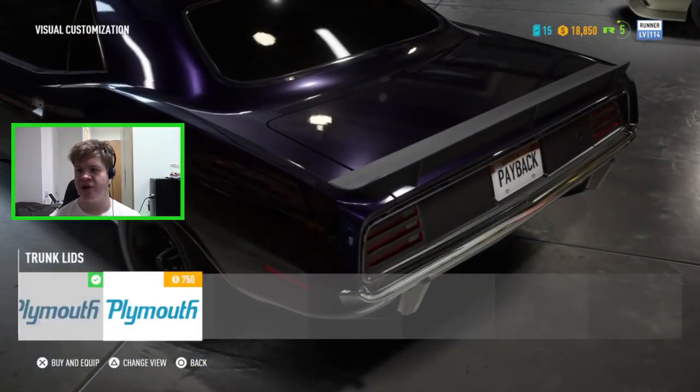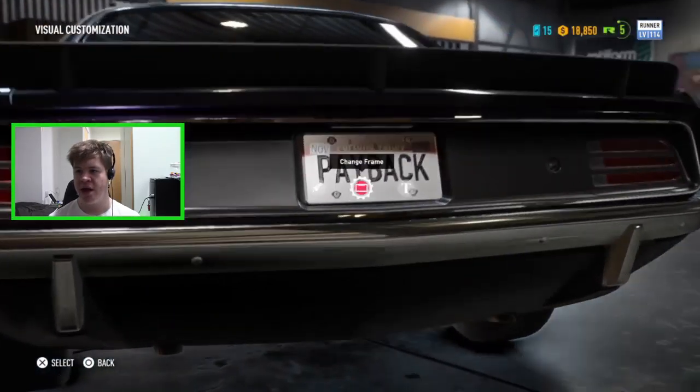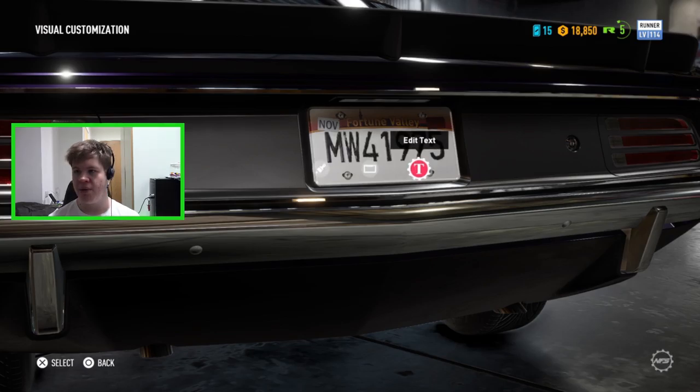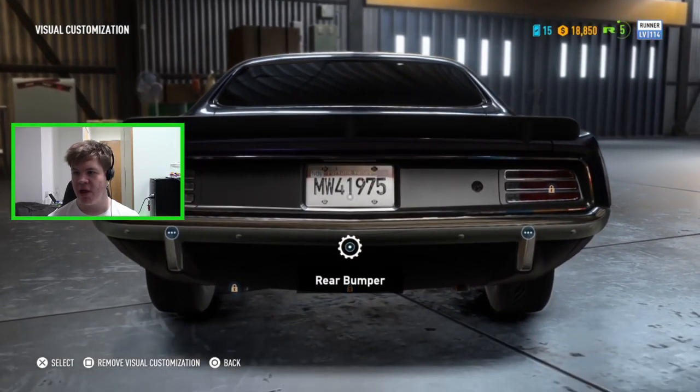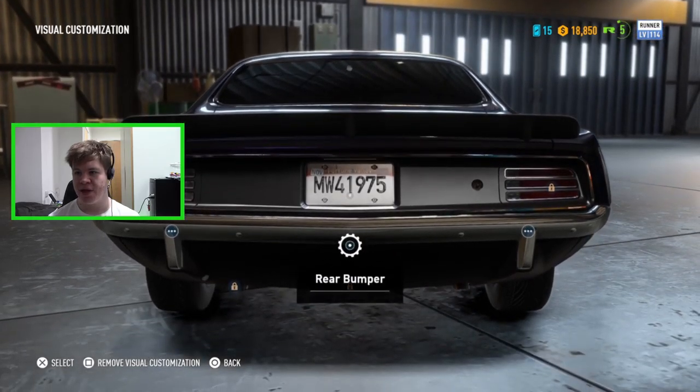The trunk lid we've got the standard or the ratted look. For the license plate, I'm going to go ahead and change this to my GTA license plate - Moldy Worm 41975. You can change up the lights but I haven't unlocked that yet - you have to drive 155 miles and I've driven 113, so we'll probably end up unlocking that in this episode anyway.